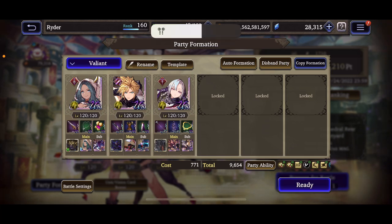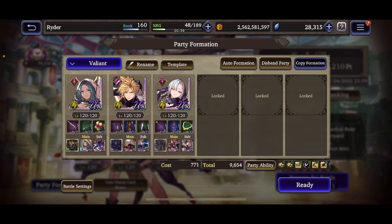Ahoy, friends, Ryder here. Today I'm heading into arena with one of my favorite mono lightning teams, kind of just playing around, looking for some strong dark teams and definitely looking for some strong wind teams with Sadali and potentially his VC — just to pair lightning with what's strong right now in arena.